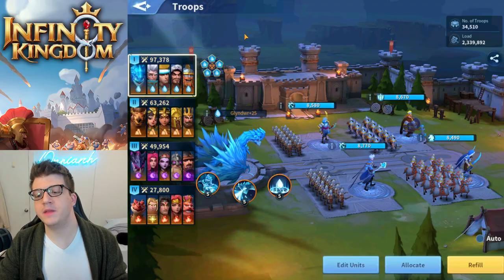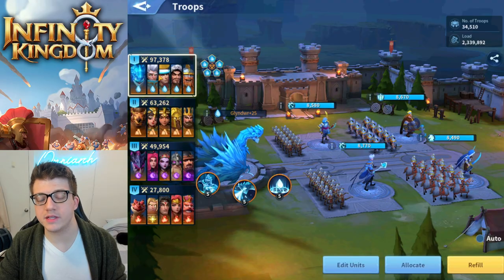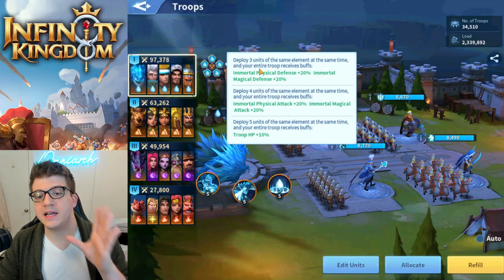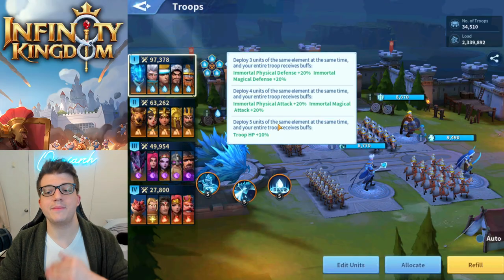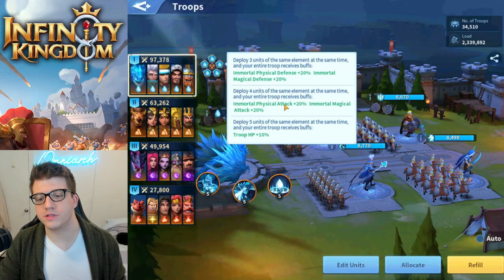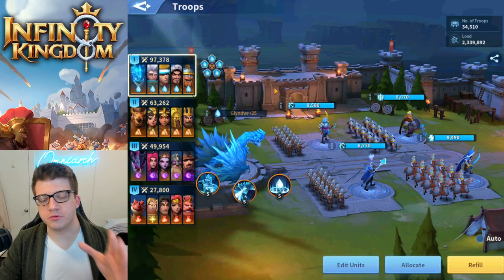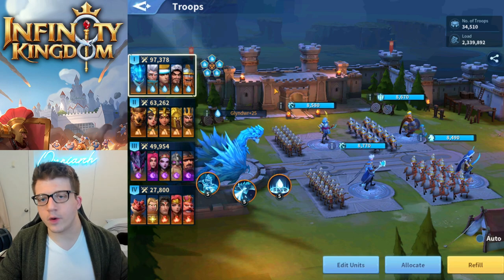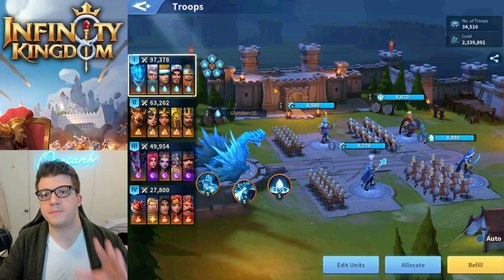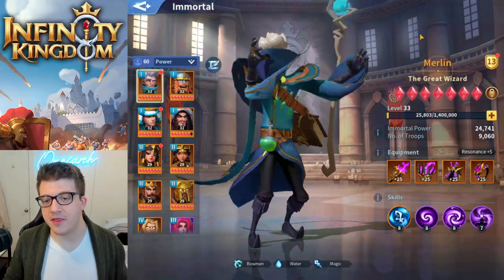Instead of troop-type synergy, in Infinity Kingdom you synergize by element. You can see the water drops indicating all five components of this army are the water element. If you have three, four, or five units of the same element simultaneously, you gain bonuses to physical defense, magical defense, attack, troop HP, and more. This will make more sense when we look at how war is actually waged in Infinity Kingdom, because it's not the same open-field fighting as Rise of Kingdoms.